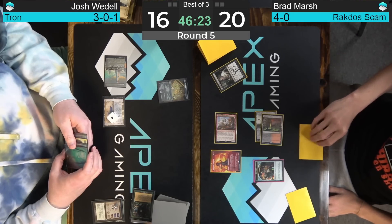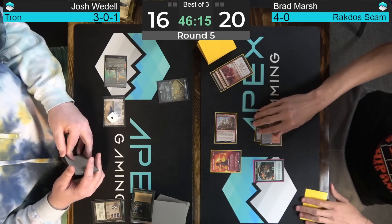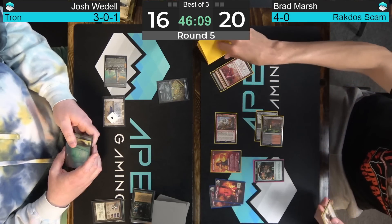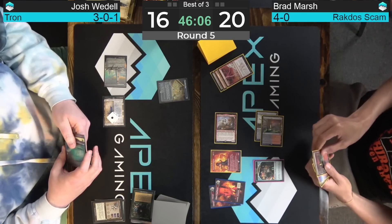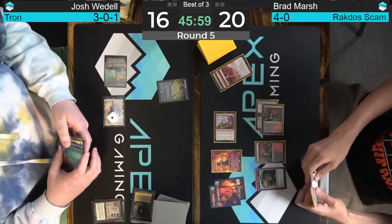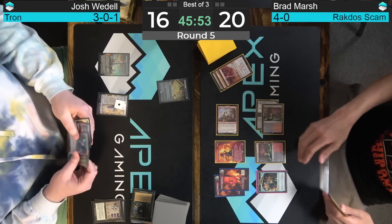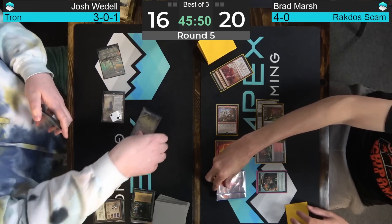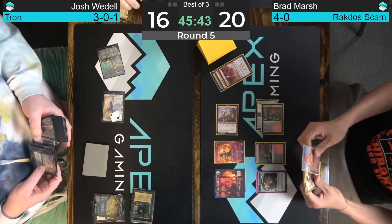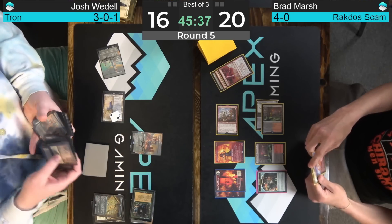Have you played with Consider? It's excellent. I actually think Consider is better than Preordain — putting a card in the graveyard has an X-factor for stuff like Murktide that the sorcery-speed Preordain just cannot compete with. Perhaps that's an unpopular opinion, but I don't think anyone's played with Preordain in quite a while. Waddell pops the Expedition Map main phase, goes to get a land, getting ever so closer to Tron but still at least one piece away.